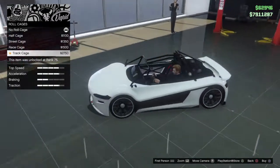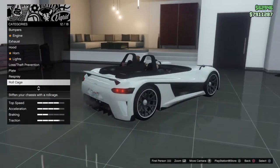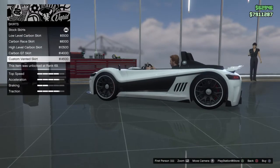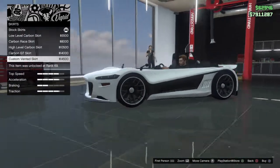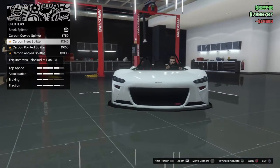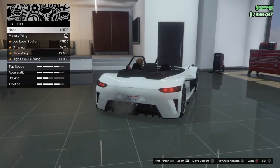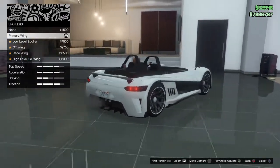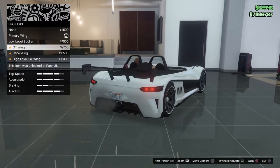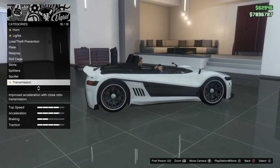So you can make it look like a buggy of some kind like that. I think it does look a bit weird with all that. And that looks good like that. I like that. Oh, we've got a wing for it - that's cool. Now I like the spoiler as it is.